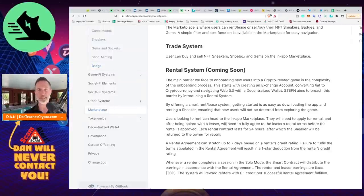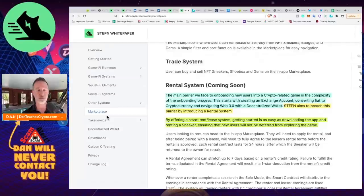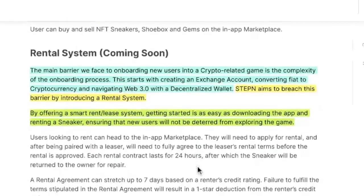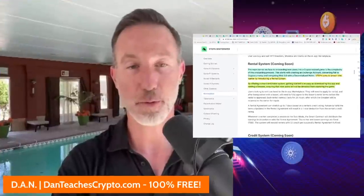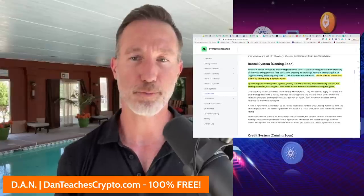The big one for me is the marketplace rental system. Once they get this part, it'll change a lot. Right now onboarding is complex — creating an exchange account, converting fiat to crypto, navigating Web3 with a decentralized wallet. STEPN aims to breach this barrier with a rental system: just download the app, click a button to rent a sneaker, and earn at a 70-30 split. The early adopters will get the best gains, but this accessibility feature is key.